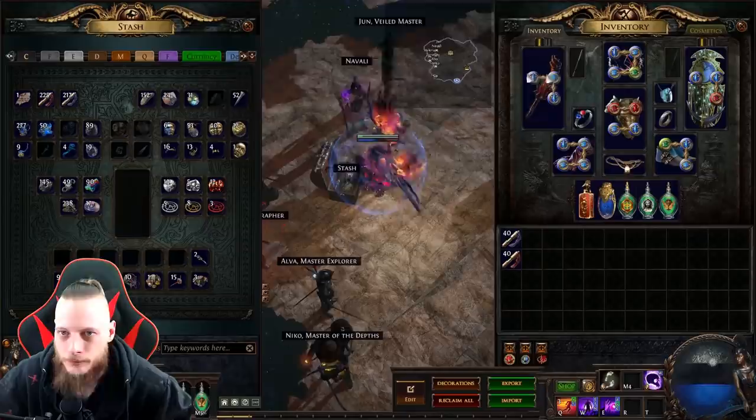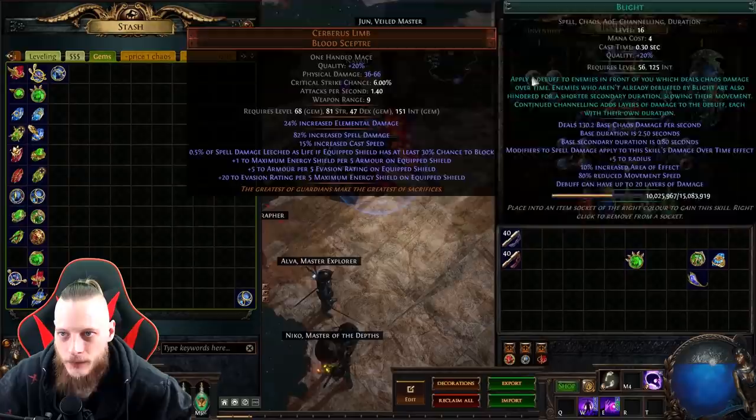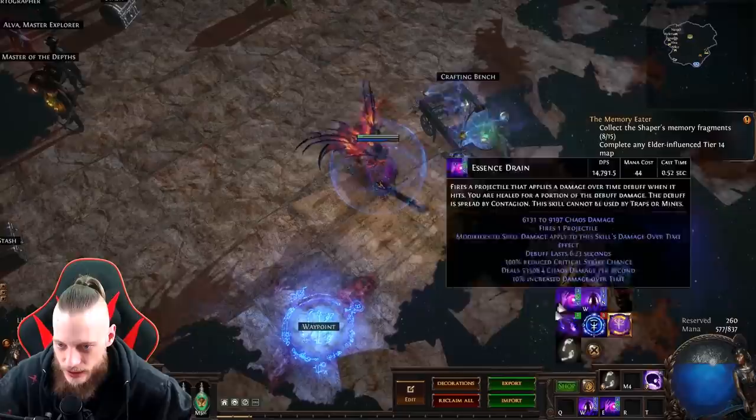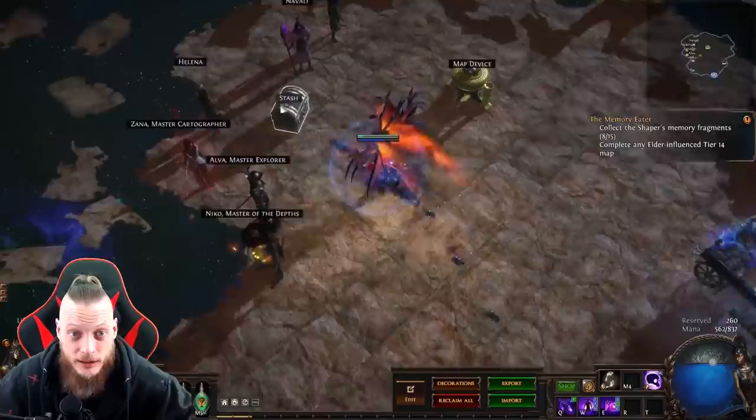So how does this look with a GMP? Do we have a GMP somewhere? Where is my gem tab? GMP — screw this, screw that, and this. Solrent, GMP, where is my Unleash? It doesn't work in hideout, so let's check this one. Oh, look at this, the sound! God, I wanna see this with Unleash. That pretty much looks insane, I hope.